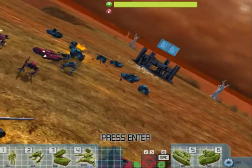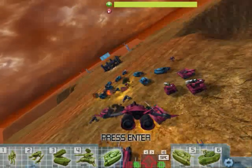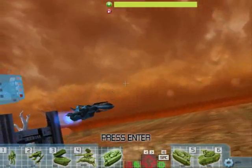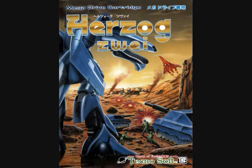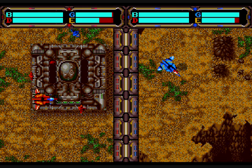In Cyberwing, you directly control a character, like in a 3D action game, as well as an army of units you control by issuing them commands and airlifting them into position. Cyberwing possesses the same pick-up-and-carry, base-capture, and transformation mechanics found in Herzog's Way for the Sega Genesis.